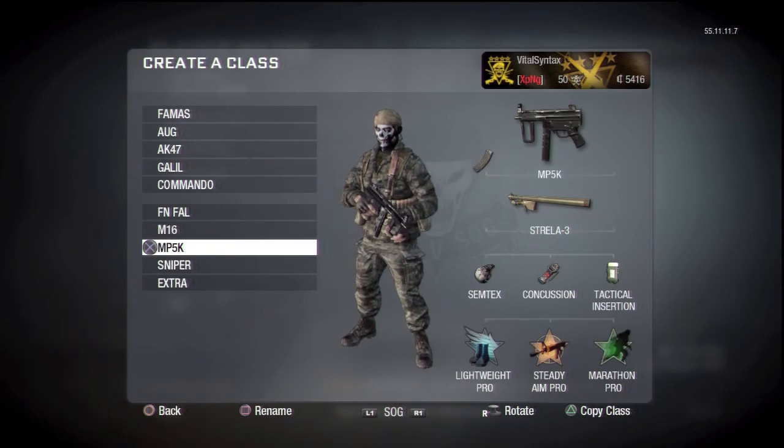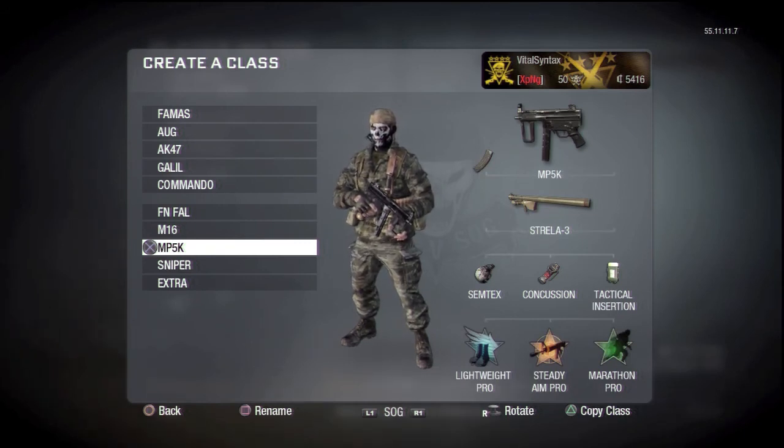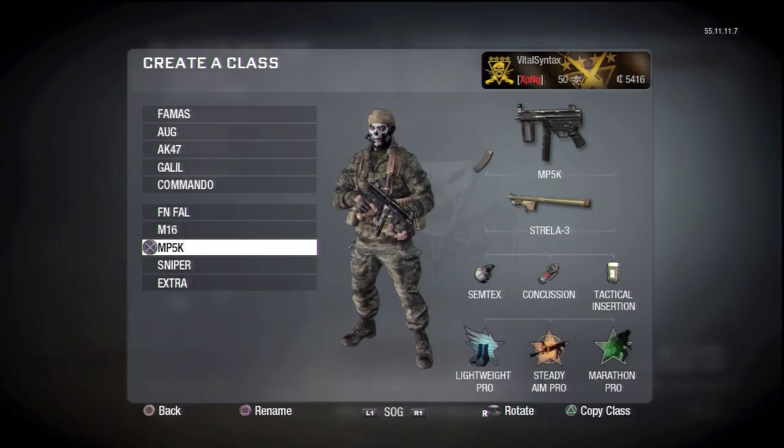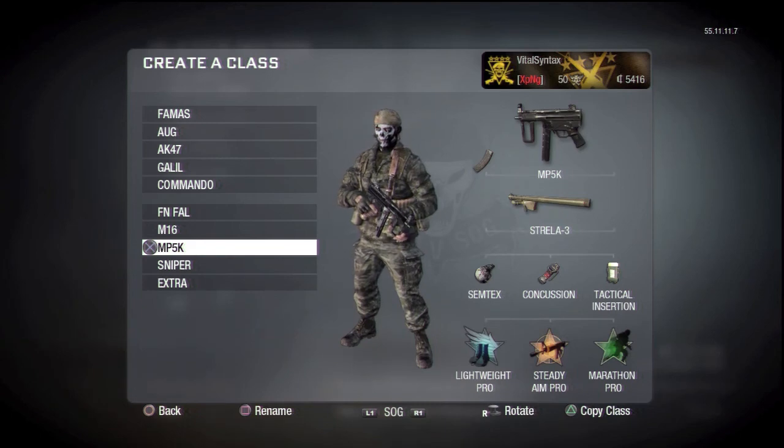This is my Russian class. I've got Lightweight, Steady Aim Pro, and Marathon Pro. I put extended mags on because I don't have Sleight of Hand, so I don't have to reload quite as often. I've got the tactical insertion. This is my favorite class for capture the flag — it's really useful because you can control where you spawn and put it by their flag. Once you have control of the flag you can basically run back to your base in a matter of seconds.